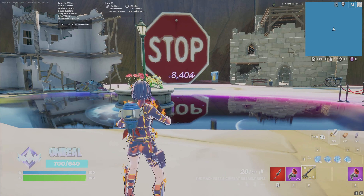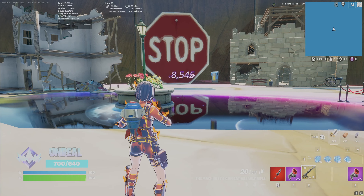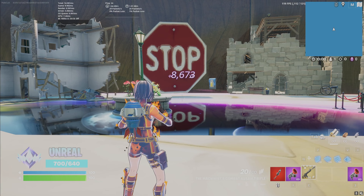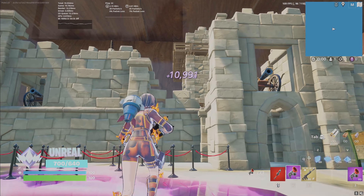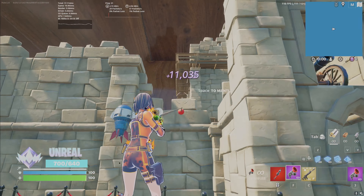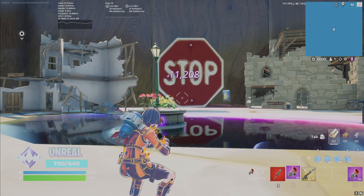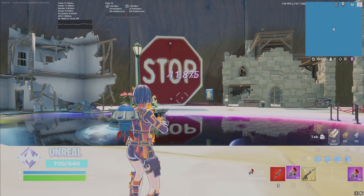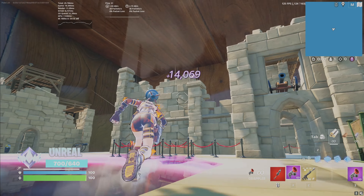Look at that, I'm already at 8,000 XP. You should be around 50,000 to 60,000 — maybe even 100,000 to 150,000 depending on how much XP you've got. Remember, the cap for the day is 570,000. Our next button should be right over here — boom, right here — I'm at 12,000 XP now.